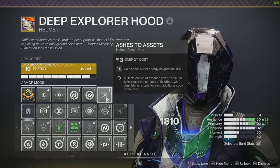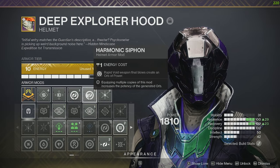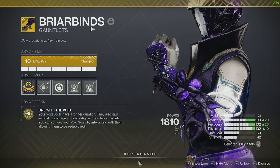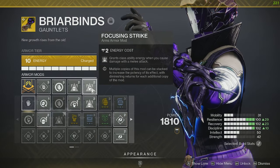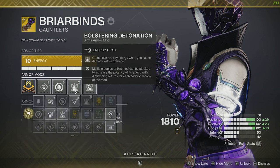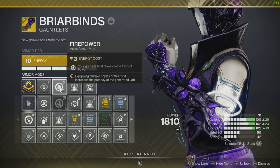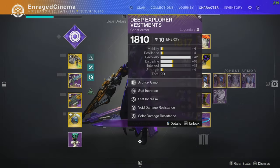Moving on to the armor: the helmet has Ashes to Assets and two Harmonic Siphons so our orbs are nice and chunky. The exotic arms are what make everything happen for the void soul — we've got the Briar Binds. For the arm mods we have Focusing Strike, which gives back class ability on melee damage; Bolstering Detonation, which gives back class ability on grenade damage; and Firepower, which gives an orb when you defeat something with your grenade.